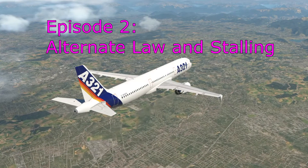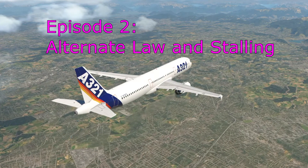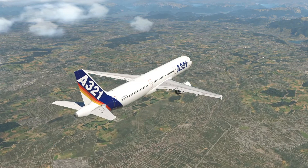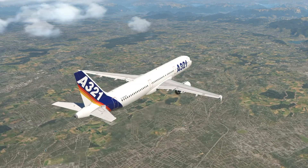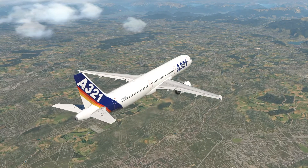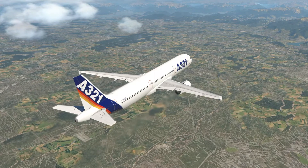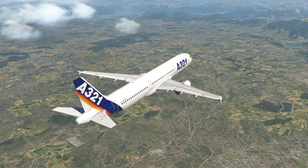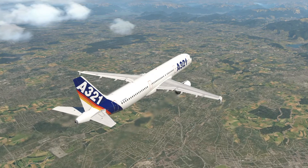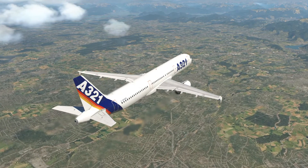Hello everyone and welcome to another video on the Toliss Airbus A321. Today we're going to look at alternate law and stalling the Airbus — how we end up in that situation in an Airbus which is famously in normal law not able to stall, and how we can get out of it. I am a real Airbus pilot, so I'll be using that to give you some extra context, but this is not for any real-world use. Let's get started.